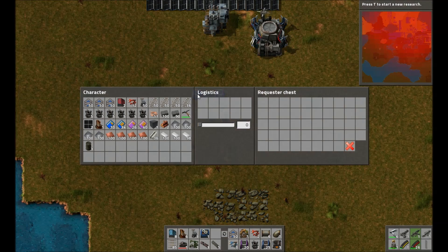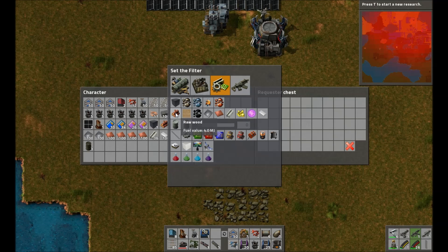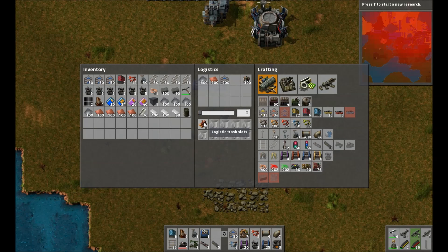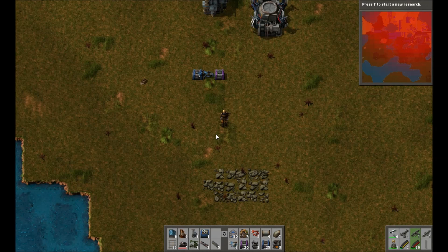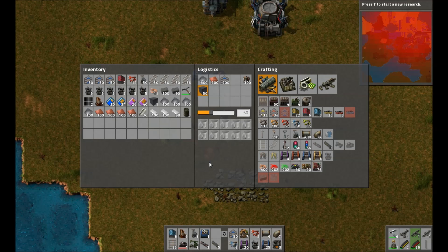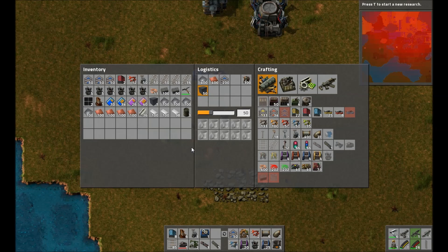In order to get rid of an item you'd need to set a requester chest to receive it. Let's say we want to get rid of wood — open up your inventory and drag the wood into the trash slot. A logistic robot will come by and take the wood from you and put it in the requester chest. To receive an item, open up your inventory and select the item you'd like to receive. For this demonstration we'll use solid fuel — we're requesting 50 and we have one, so logistic robots should deliver the rest of the fuel directly to my inventory.